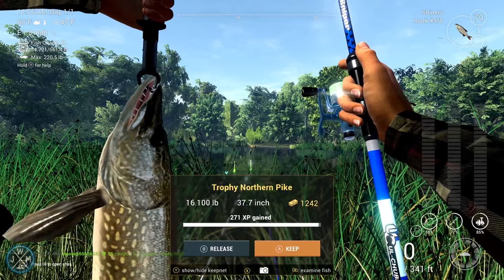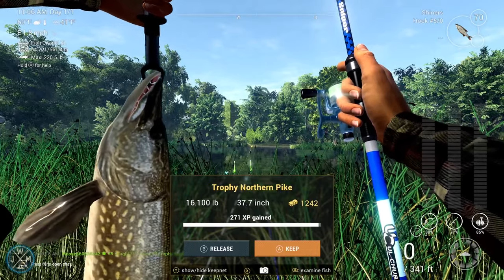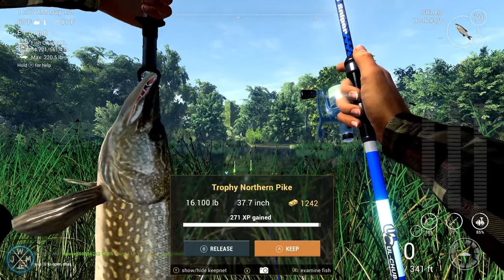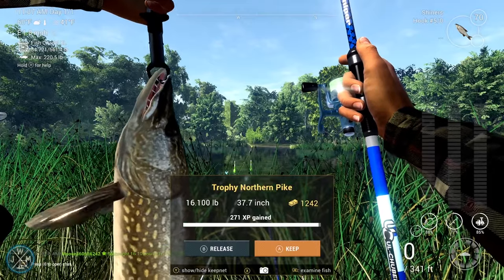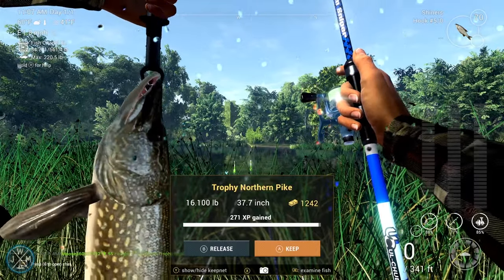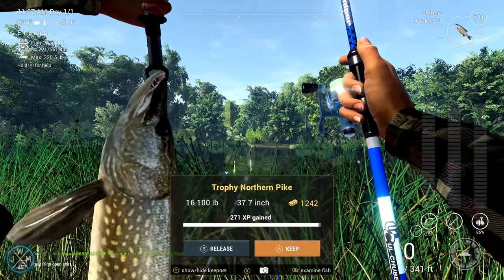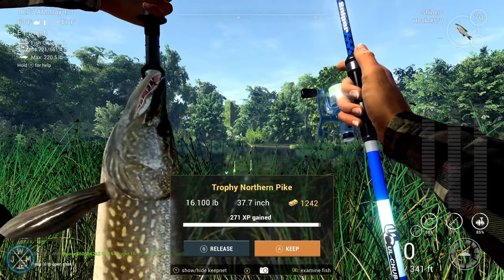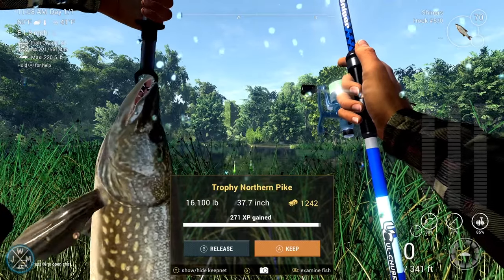Just a quick recap: start with small minos for all of the common northern pike — that's going to help you make a lot of money quickly and fill up your net. Then move over to shiners so you can get yourself the trophies and more XP. Afterwards you can mix it up between shiners and large minos — one rod can have large minos and the rest can have shiners.